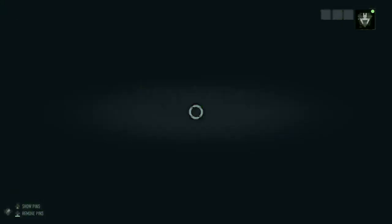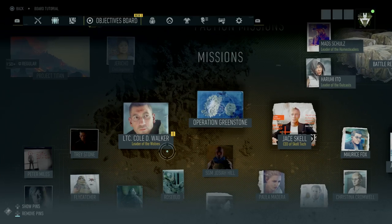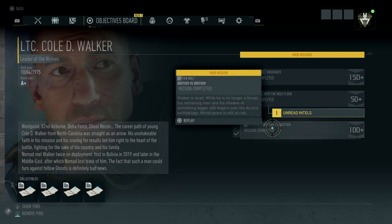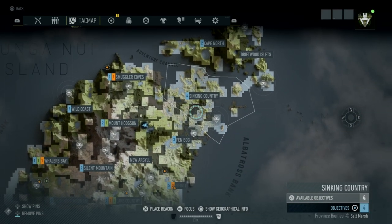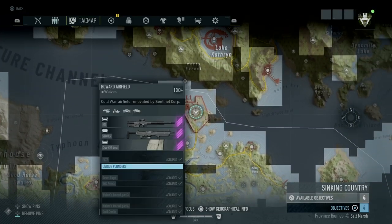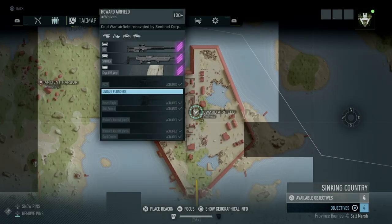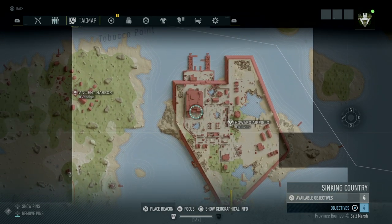First things first, you can get the Silver Stake Tactical by completing Walker's mission. When you go to your objectives board, click on Lieutenant Colonel Walker and it's going to be the mission called 'Brother vs Brother.' You'll end up going against Walker, who is located at Howard Airfield. It requires you to be 100 plus in gear score. The enemies there aren't too hard to kill, and honestly you can skip all the enemies and go directly to Walker.